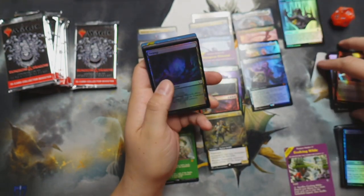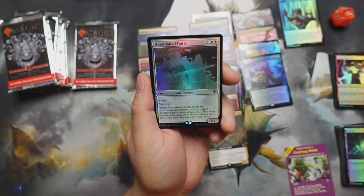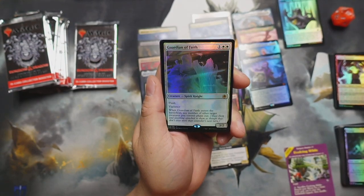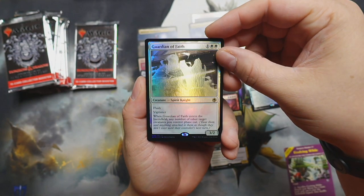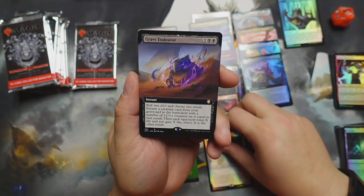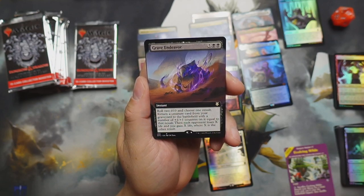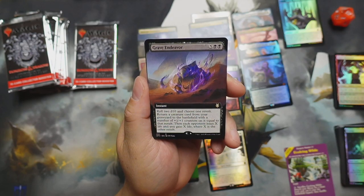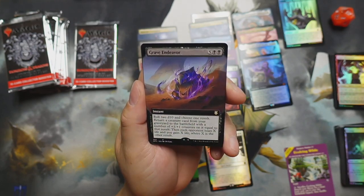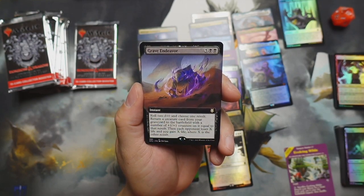Divine Smite — I smite ye! All right, Guardian of Faith — one white white, spirit knight, three-two with flash and vigilance. When Guardian of Faith enters the battlefield, any number of other target creatures you control phase out — not bad. Grave Endeavor — five black black: roll a d10 and choose one result, return a creature card from your graveyard to the battlefield with one-one counters on it equal to that result, then each opponent loses X life and you gain X life where X is the other result.